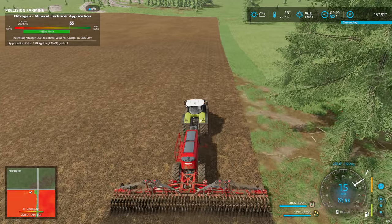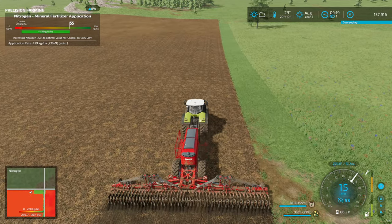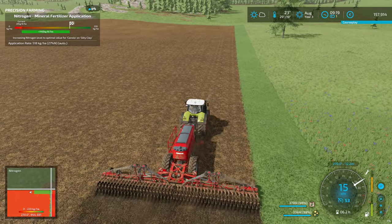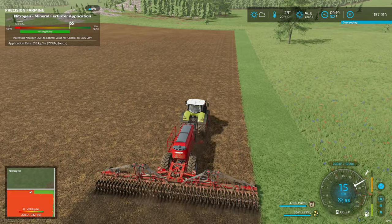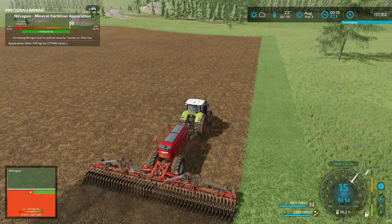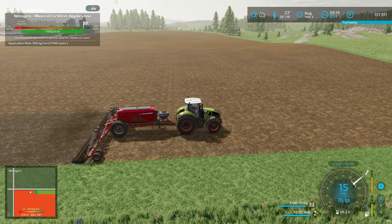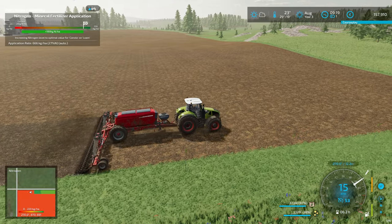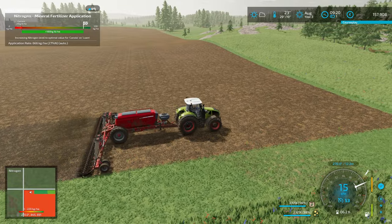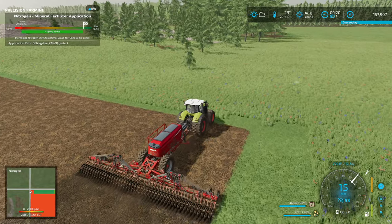Increase nitrogen level to optimal value for canola. The optimal level we see — there's still 20 kilograms of nitrogen already in the ground. That's because of the oilseed radish, so we need 20 kilograms less. In the future we can also put some manure on that — liquid or normal manure once we have the cows. And now it's for loam, so you probably do need a decent amount of fertilizer.